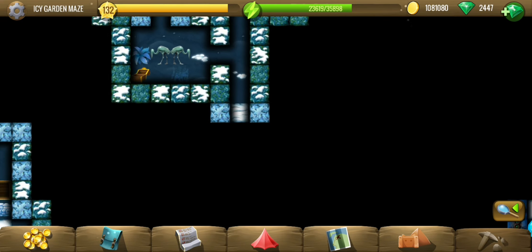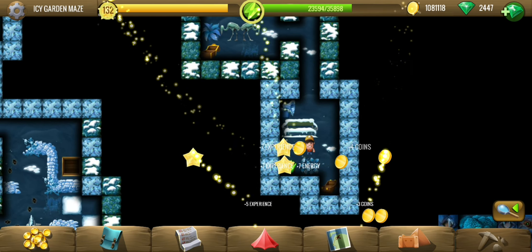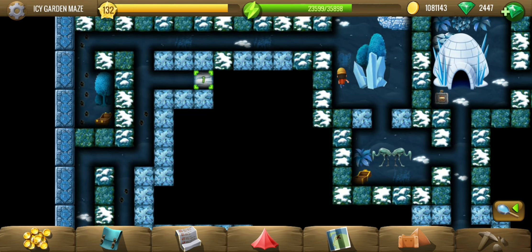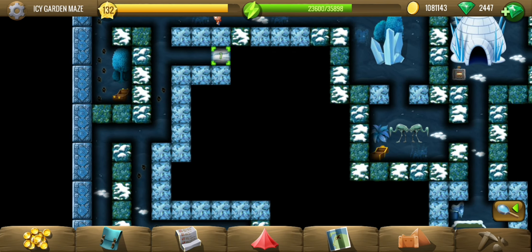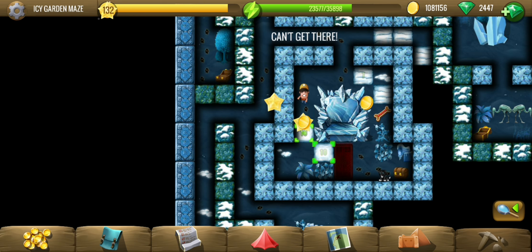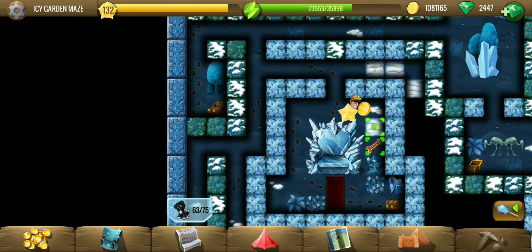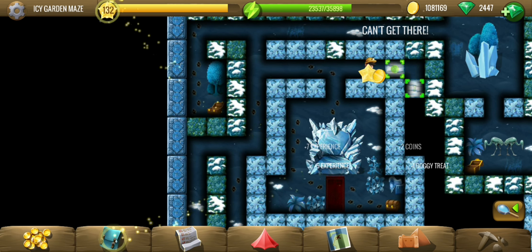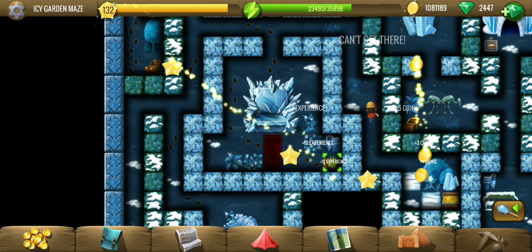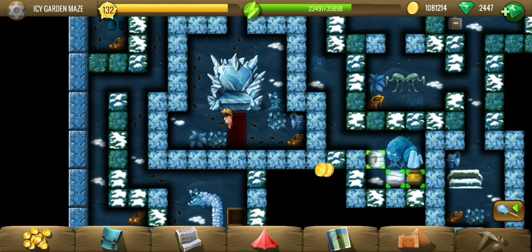That's a dead end to my strategy of following the corners, so now I will follow wherever I see a path on my way back. Another puppy — that's the third one from this location. We need to find two more. I missed a tile there — and a chest. Looks like I've reached another dead end.